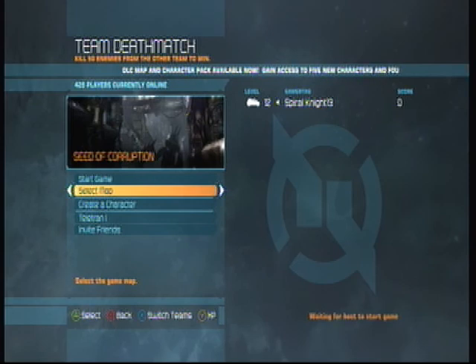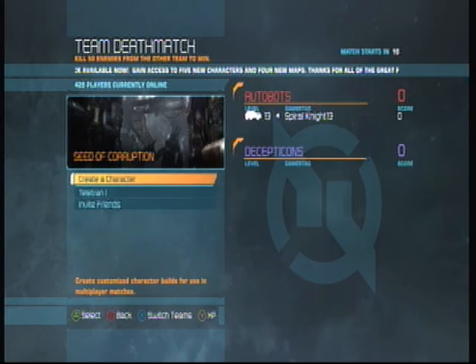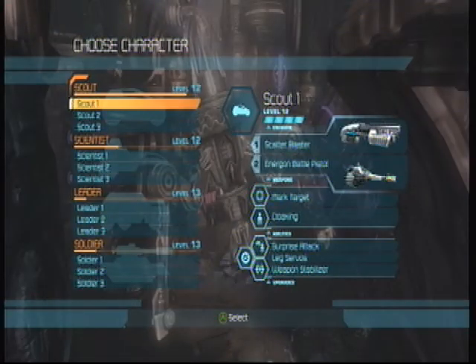Hi guys, I'm SpiralNight13 here. I'm showing you another Transformers War for Cybertron glitch. This one is going to be on another default map — no DLCs, just in case you don't have it, as usual. Now, this one is called Seed of Corruption. I think you've all heard of it.